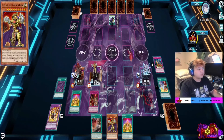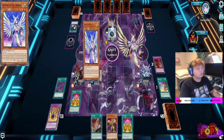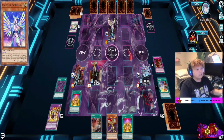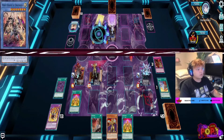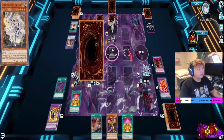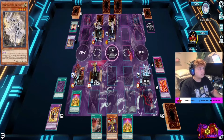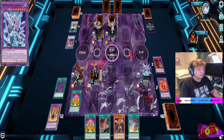My opponent targets my Sanguine — he knew it was set, so I guess he was trying to prevent my recursion. We end up pulling the win. He appeared to be playing some form of Drytron, but it was actually a Dogmatica Drytron hybrid — not the best in my opinion. He gets the Ecclesia because we have a fusion monster on the field, so he special summons it. Then we use Lubelion's effect since it was sent as cost for Mirror Jade, getting Branded Fusion back to hand.